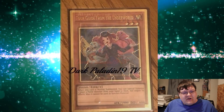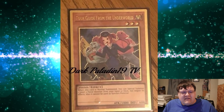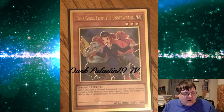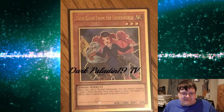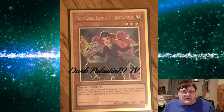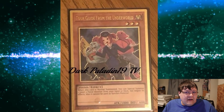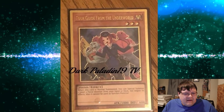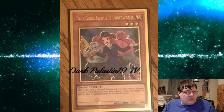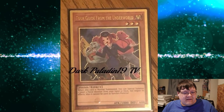Next up we have the alternate art Tour Guide getting a gold rare. Konami chose a lot of cards for alternate printings — things like Tour Guide, Winter Cherries got her alternate art. I haven't seen Ash Blossom yet get her alternate art in gold — I actually hope they do that, because I wasn't a big fan of the ultra, but the gold rare definitely piques my interest.